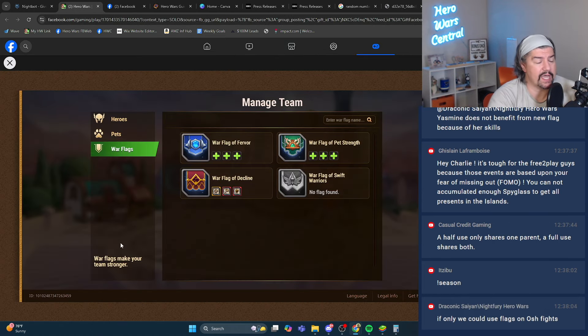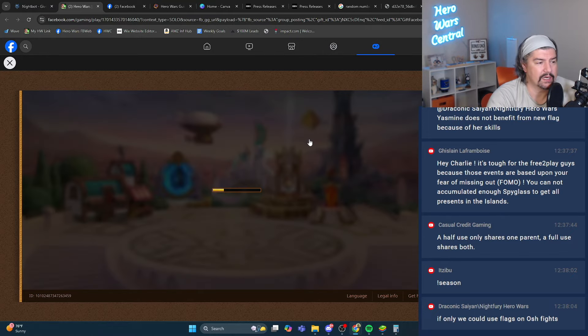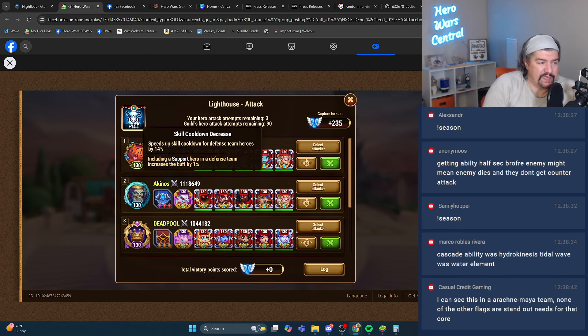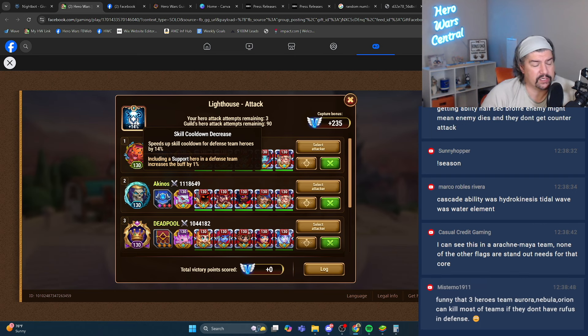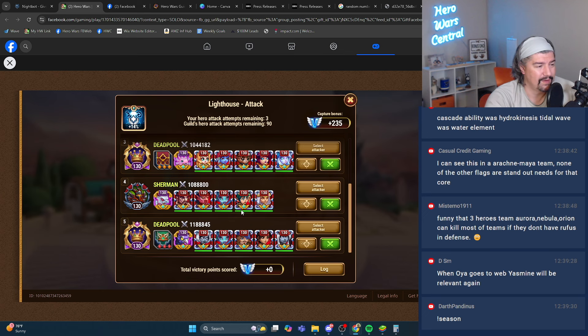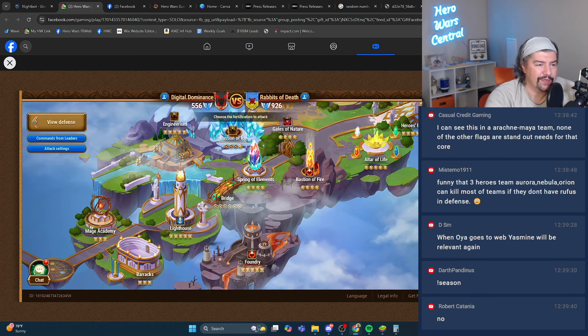Let me ask you this — we can take a look at this in a real-world scenario right now. Looking at Clash of Worlds, it's the Lighthouse. We have an opportunity here in the Lighthouse to gain extra speed-up for cooldowns. You add support heroes here to gain more. It's a little different because this is based on filling the location with support heroes, and you don't really use warriors in here — there are only a couple of examples.